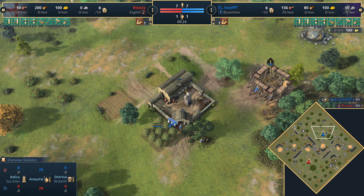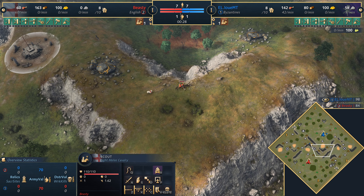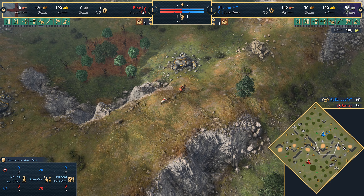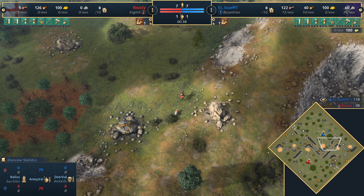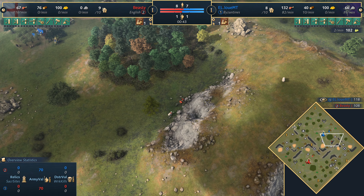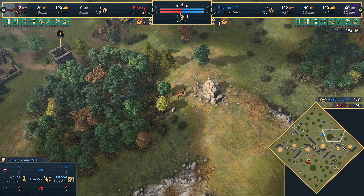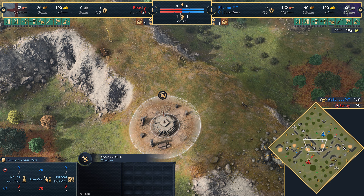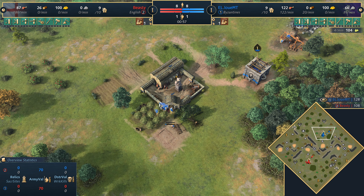Welcome everyone to Cliffside. We're going to be in for a cracking game — two of the very best players in Age of Empires 4 and two of the most popular civilizations battling it out today on Cliffside, which is a great map. It has a very small rush distance between the two players, so it can encourage aggressive play, but the walls aren't really needing to be too extensive to wall up and prevent a direct route of attack.